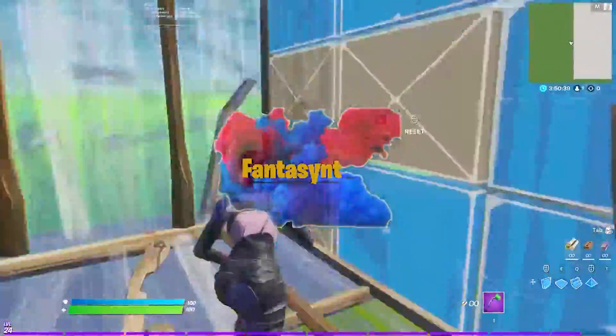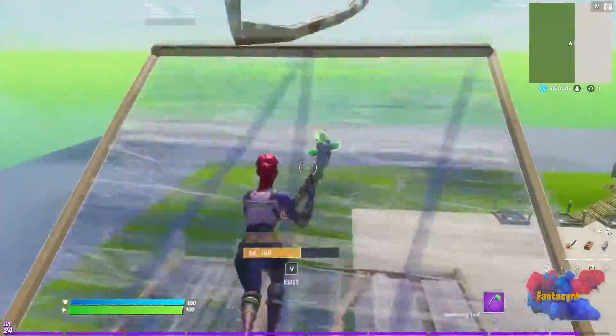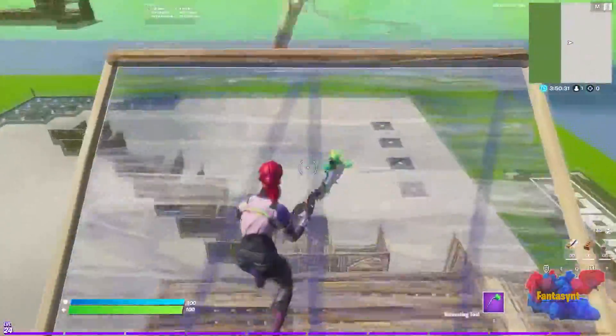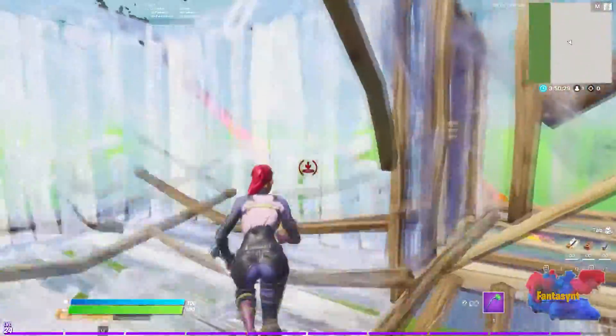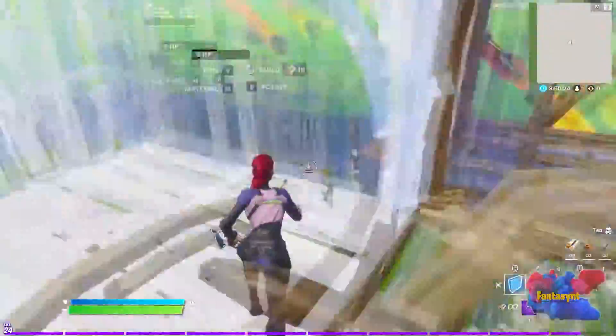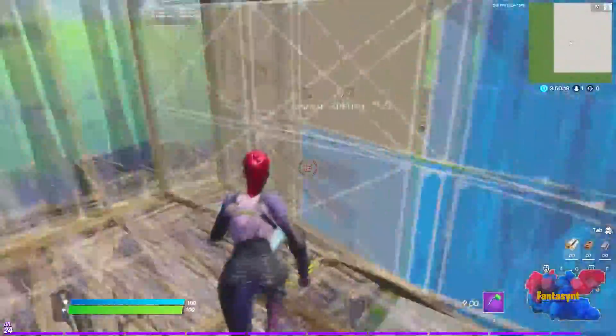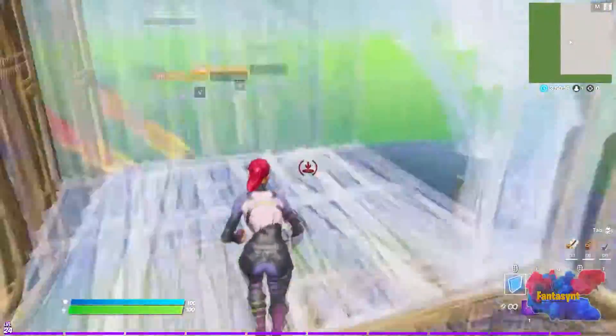Launch pads got vaulted this season and they were replaced with shockwaves and bounce pads. They were a really good rotation tool, but now bounce pads and shockwaves have some good combos that will help us rotate, maybe better than launch pads because we don't get glider redeploy. These tips will include shockwave and bouncer rotates as well as tips and tricks about the new mythics.